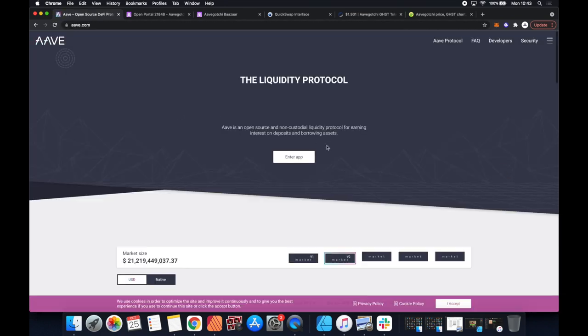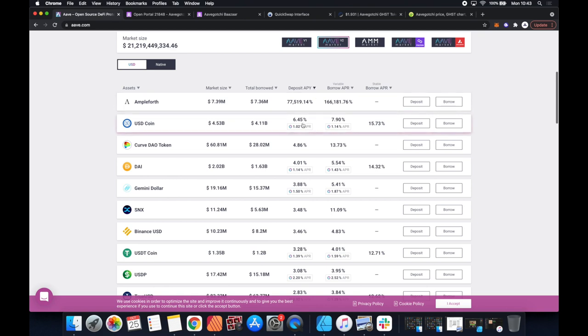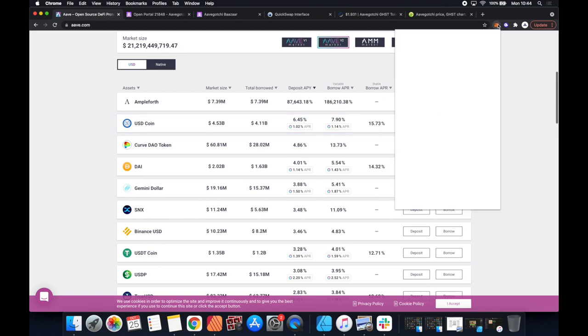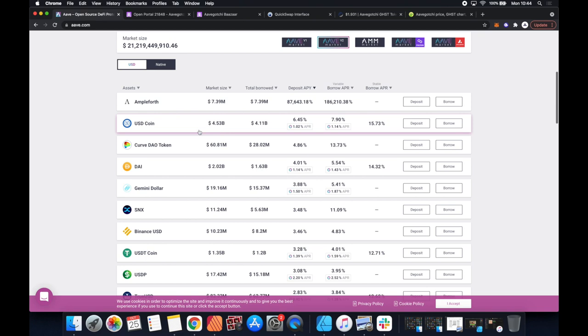We're learning this together - let's go check the liquidity pool open source DeFi returns. We can actually see the returns have dropped down quite a bit, which is a good sign - it means a lot of people are putting their tokens in. I have no idea what Ampleforth is but it's giving a 77,000% return - that could be worth putting like a dollar in. This gives rewards in the GHST token. We'd probably want to do USDC. I've got a fair chunk of USDC on the other account.